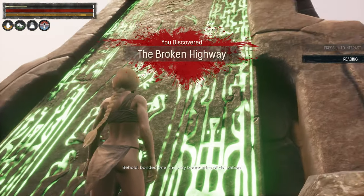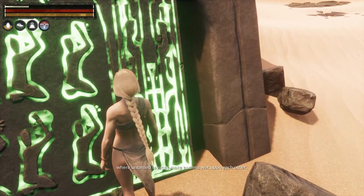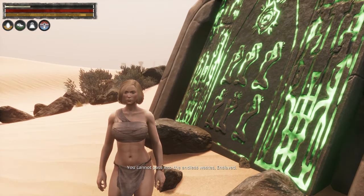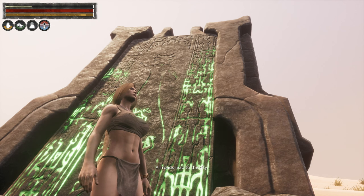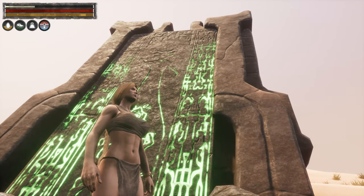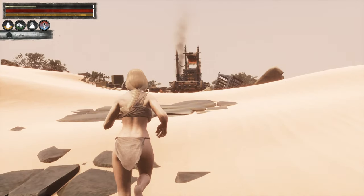Behold, bonded one — the very boundaries of civilization, beyond the passage of our highways, by the wild places of the world where untamed savages make endless war upon each other. You cannot pass into the endless wastes — your bonding prevents it. Return, follow the road, any road, all roads lead to the city. And they do indeed — that big red lump over there is the Unnamed City. This stone was put here by the Giant Kings who built it — it's like a tourist kiosk really. Anyway, this is new, this never used to be here.